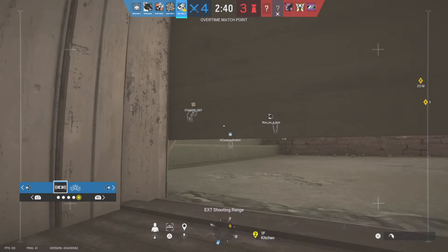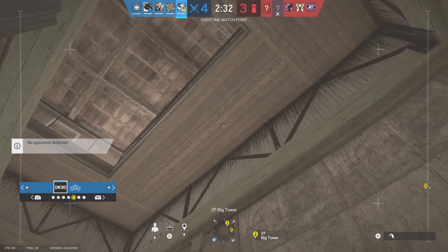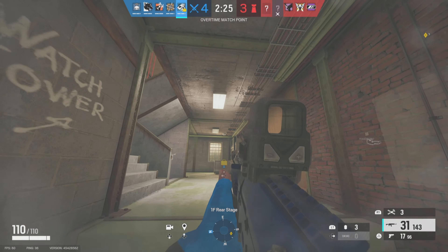So this first clip is in Oregon. I've got Diffuser and I'm playing Ace, so I immediately drone out Tower to go and secure Upper Tower where the connector corridor is. I found it really weird that that wasn't reinforced, as you can see by the way my drone's looking around.